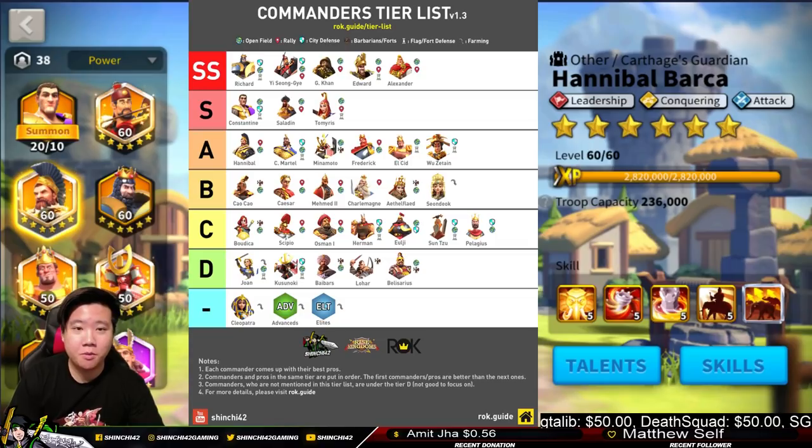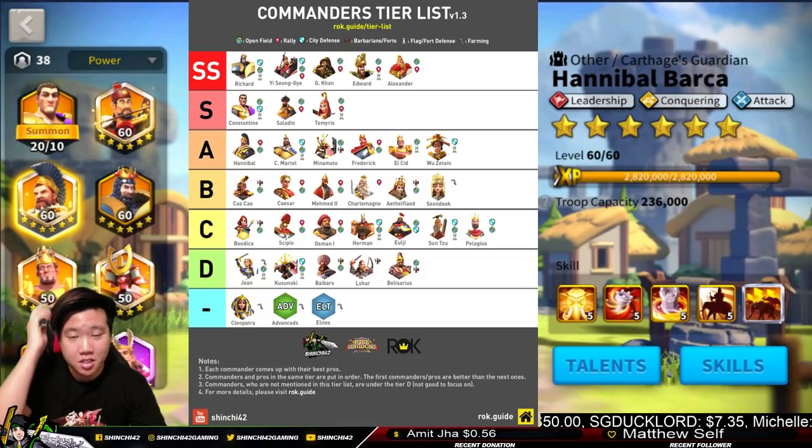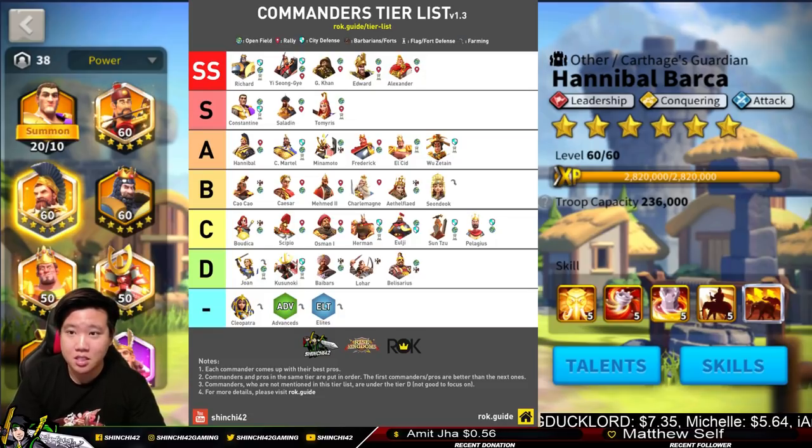For the A Tier legendary commanders we have Hannibal Barca, Martel, Minamoto, Frederick, El Cid, and Wu Zetian. Hannibal Barca is A Tier because he is just not as versatile as other commanders. His conquering and leadership skills don't really help much for defending structures. I invested in Hannibal Barca during KVK Season 1 because I was running low on troops and needed a leadership commander for mixed troop rallies. For Barca, it's more of a fallback when you're running low on specific units for your rally.